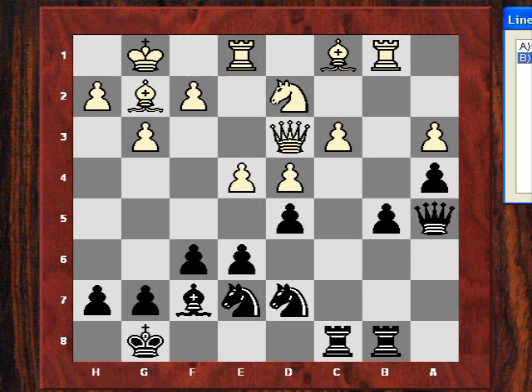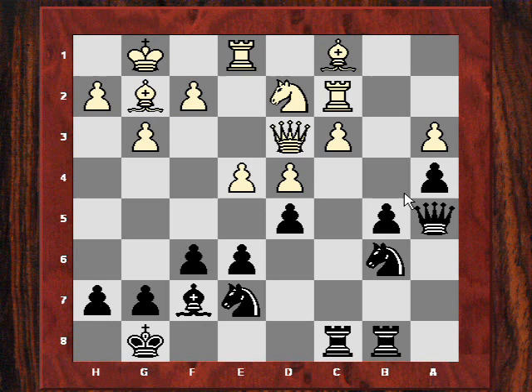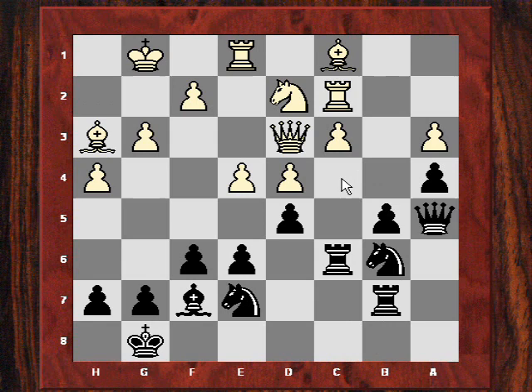Something has to be done about the c3 pawn, so Kasparov plays Rook b4. We see Knight c6, then Knight back to e7 — Short offering repetition with Rook b4. But Kasparov is very ambitious and plays Rook c2, giving Short the chance to play Knight b6 and get into that c4 square.